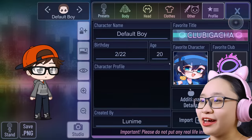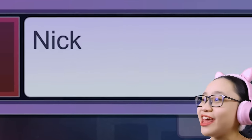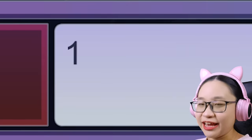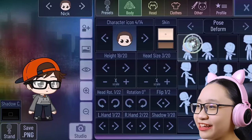Oh yeah, I forgot to change the hat. Let's make this part orange and this part very dark blue. There — this is Nick! Yay, we're done. Let's delete all of these. Change your name to Nick. I don't know how old you are, but you look very young — I'll put ten. There we go. We made Nick! Yay.